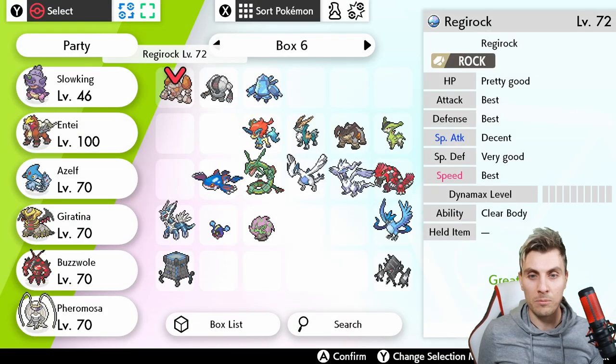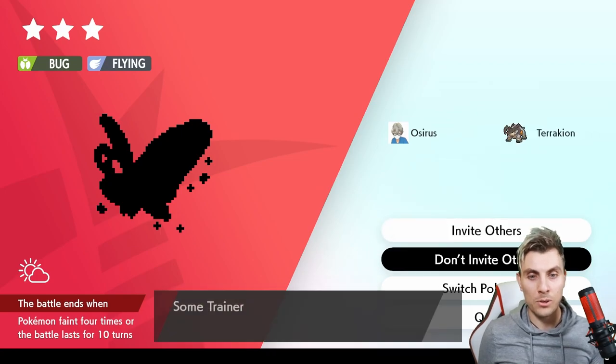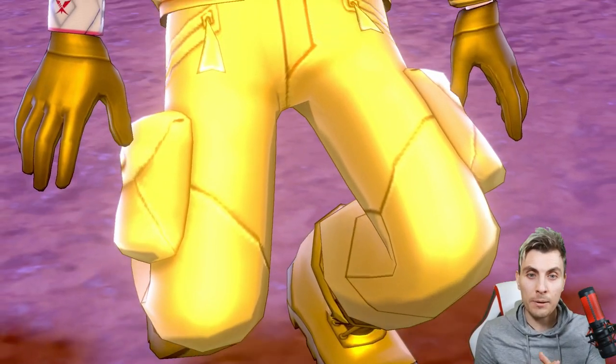We'll go for the Butterfree now — we've got a trusty Turtonator, that'll do the job. We'll jump in and you can see this is one of the G-Max Pokémon available to hunt for the rest of November.